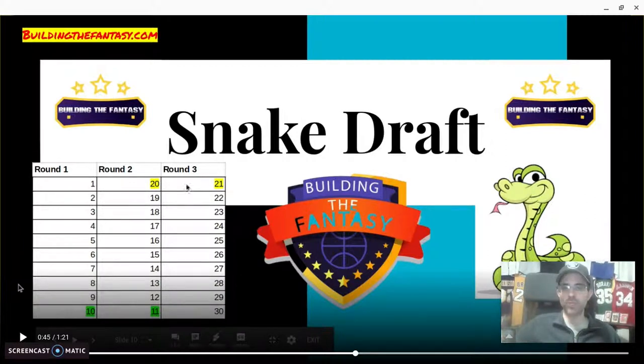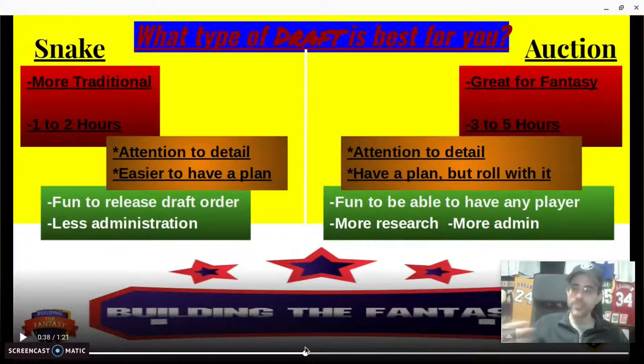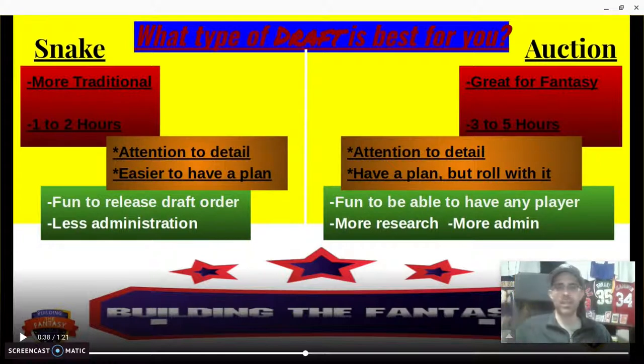So the first pick gets picks 20 and 21, going back to back, and so on until the end of the draft — hence a snake draft. There's just less administration. It's easier to have a plan: 'I have the seventh pick and the 14th or 15th pick, and I know certain players will be around there.' So you have an idea of who you want going into the draft.